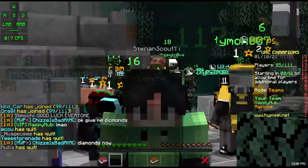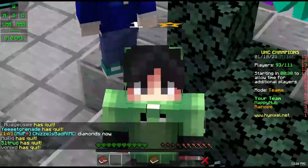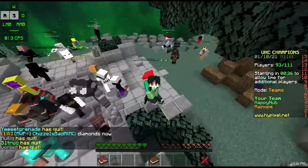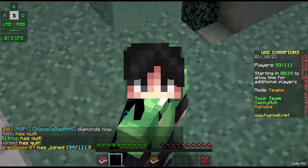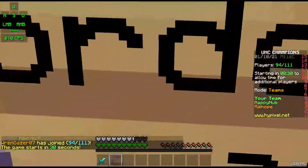Hey everybody, it's Luxine, and today I'm going to be showing you guys how to turn off the hit color and how to reset it, because a bunch of people were like, why can't my hit color show, how do you turn it off, how do you enable this?